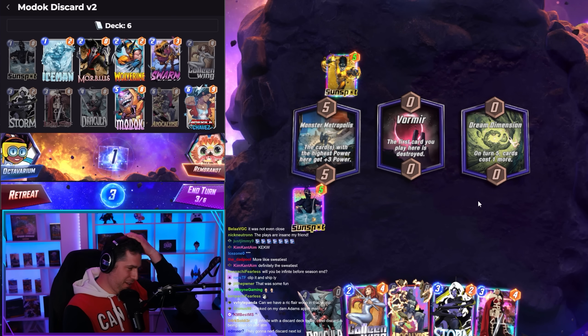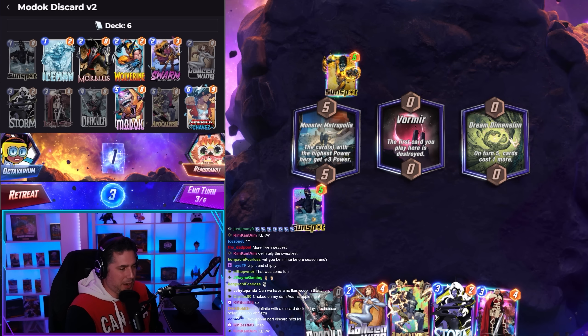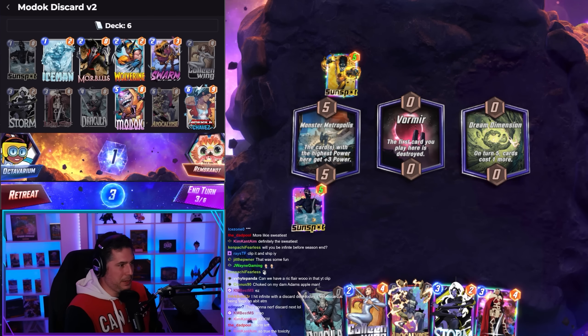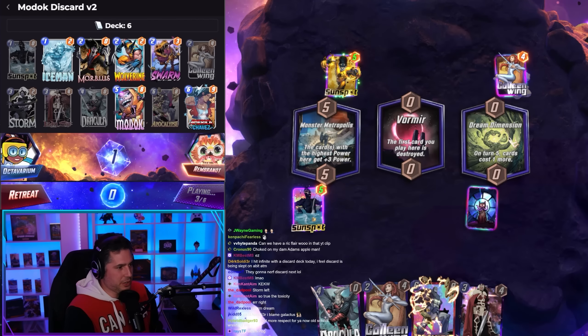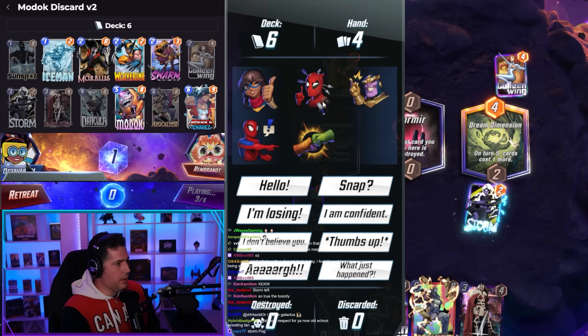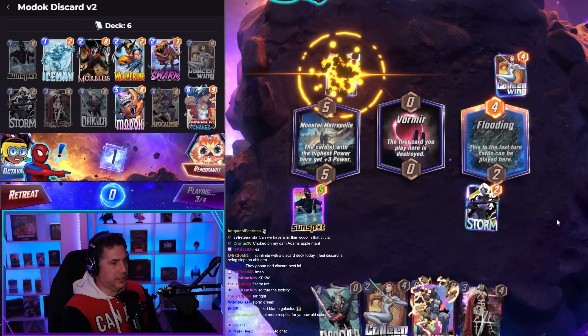Dream Dimension — what a disaster. We got Vormir in Dream Dimension. Vormir's not too bad for us because naturally we have the Swarms, right? We're getting rid of this. Swarm left? You guys want me to compete left? We gotta get rid of Dream Dimension — I don't know why we're going left. Oh, you meant right? Okay. Chat's drunk. Calling Wing! No way! That gamer just played Calling Wing!